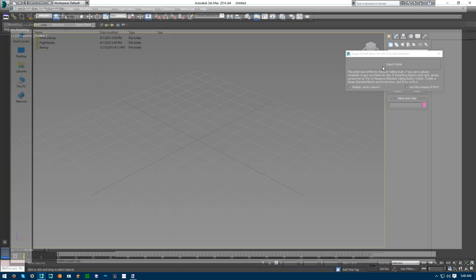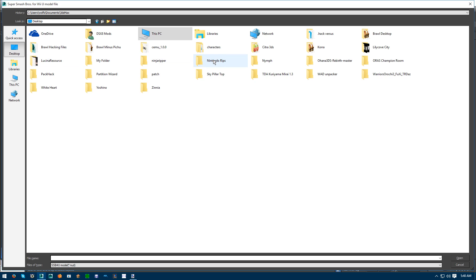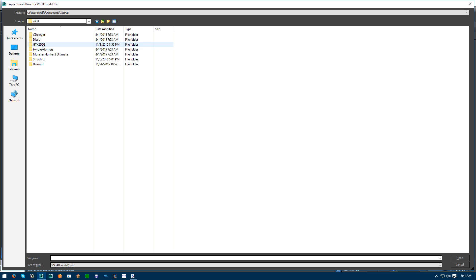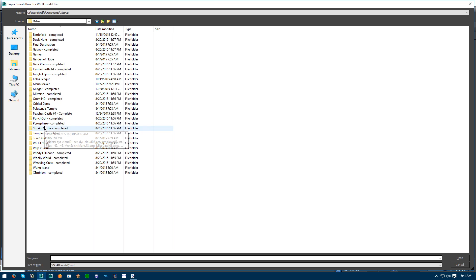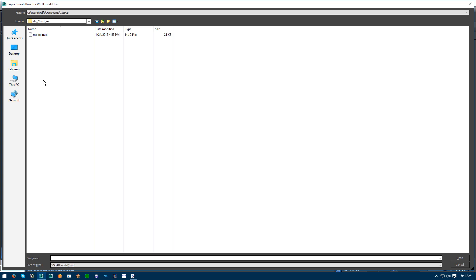Anyways, import your model. Let's go to Nintendo Rips, Wii U, Smash U, Stages, Melee, Palatina's Temple, Static Cloud Set, and Model. These models are in .nud format, while the textures are all stored in the .nut format.